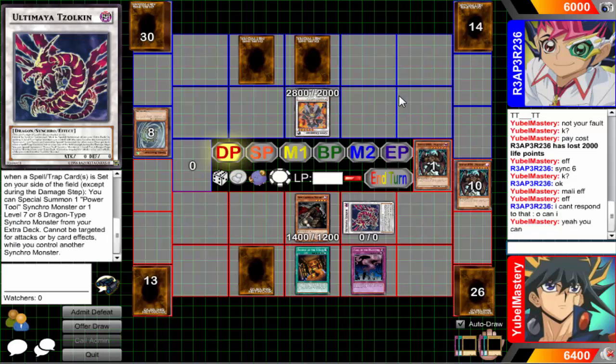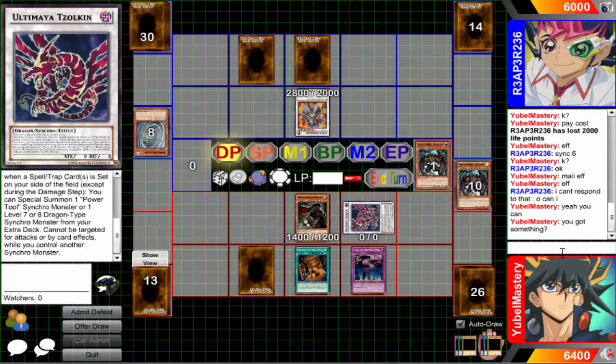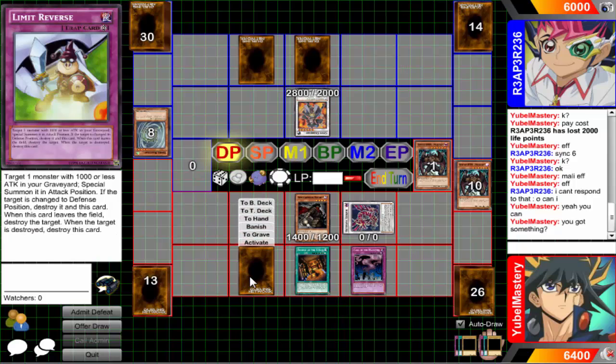I set a card, activate Ultimaya effect - do you have a response? Some kind of negating effect? Fine, more power to you. If you stop me right now then I will definitely go for another Ultimaya - that way you can't attack one of them, and if I get a set card then both go off. And it'll be thanks to Temple of the Kings actually, because I can activate the Lima Reverse.